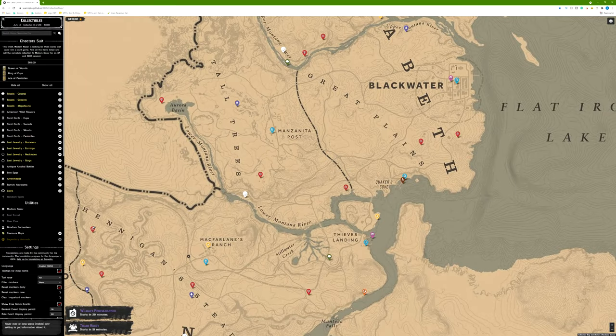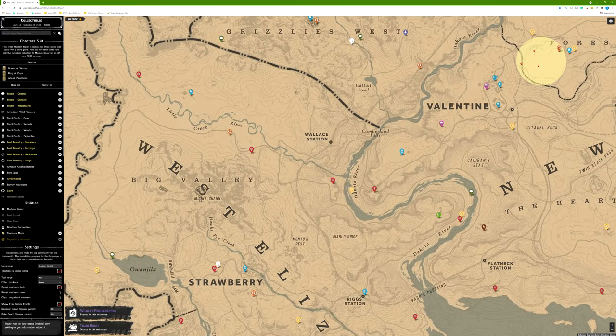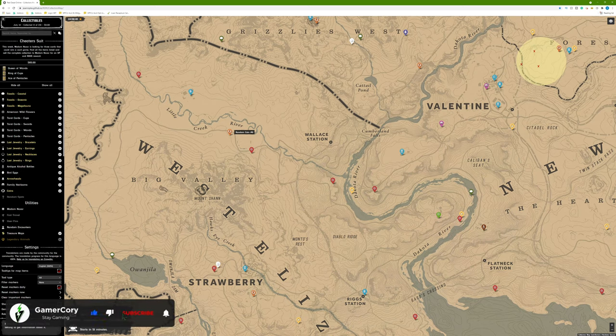Lemoyne usually has a few, and then right around Armadillo and Tumbleweed are usually some of the better ones. Pretty much the big cities are typically where you want to focus. You do get more experience points for lost jewelry and anything that uses the metal detector and field shovel — those will be the best and will help you level up really quickly.